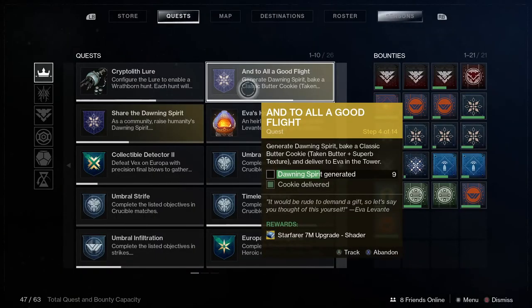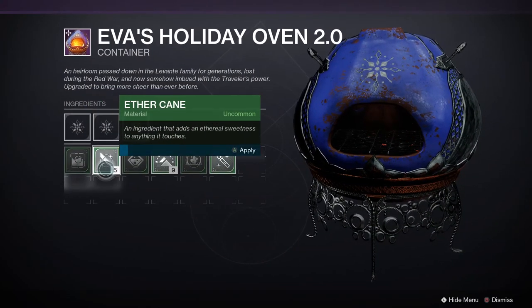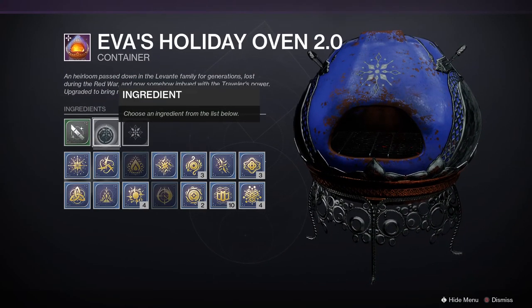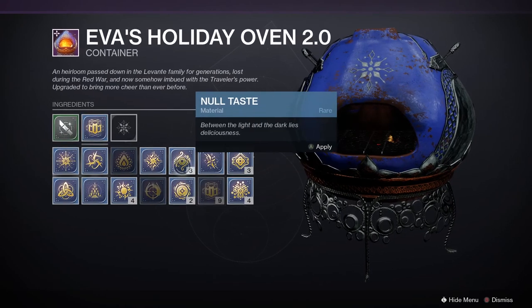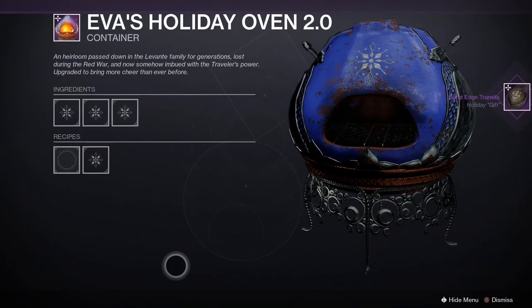Before you masterwork the oven, make sure you make a Burnt Edge Transit. You do this by combining any ingredients that aren't an actual cookie recipe. You can turn that into Master Rahool and he'll give you some Dawning Spirit.